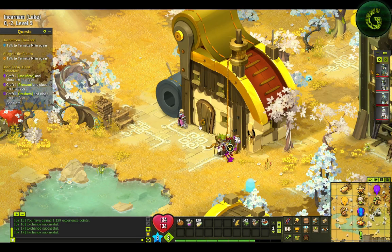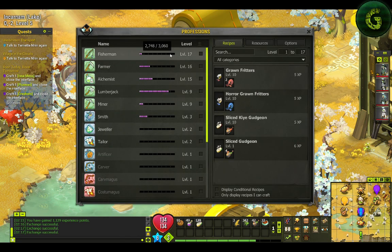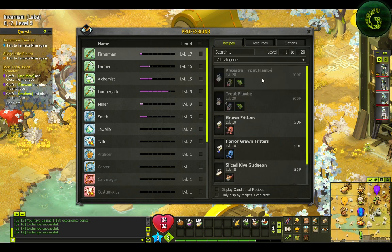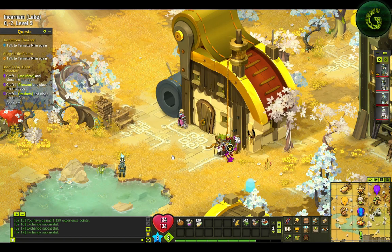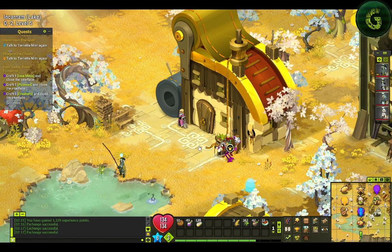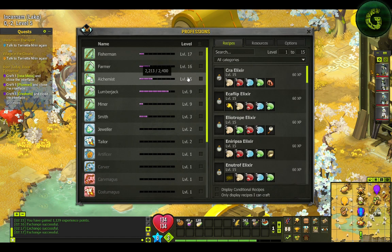I think I'm ready. Now it's gonna be good to level up Fisherman up to 20 before leaving Incarnam, because at level 20 you actually get another fish which is a trout. Here we can start earning some money because we can sell those ones — they're not really expensive but they work.